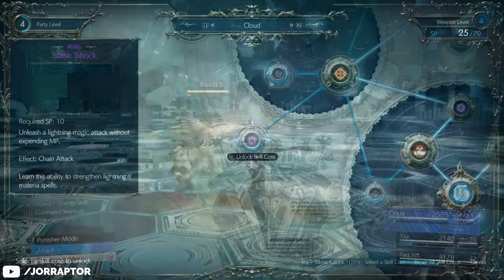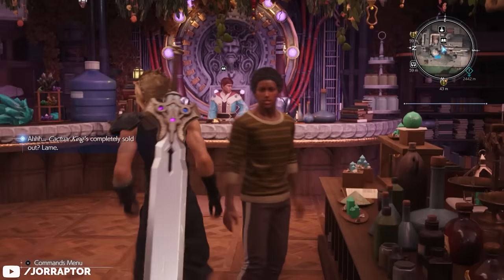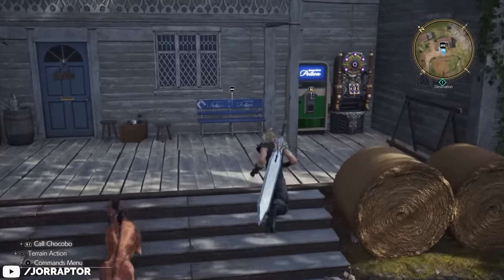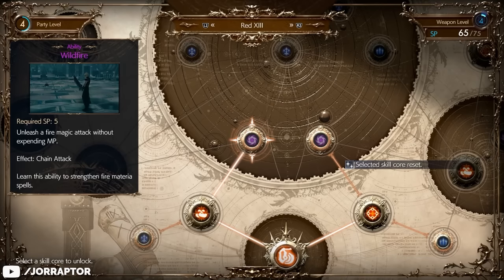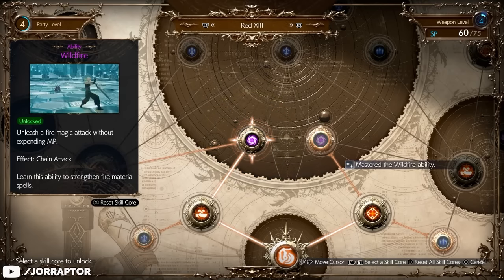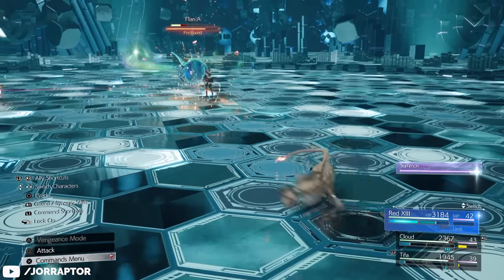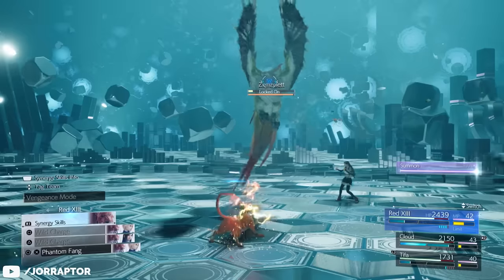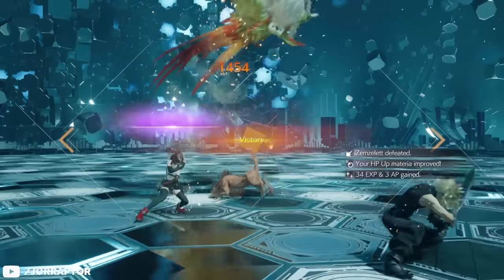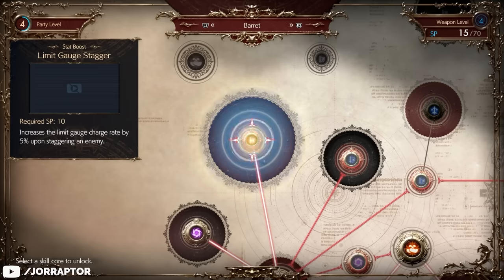You can also find more free elemental abilities by spending SP at the bookshop and the purple vending machines you find often. The purple nodes give elemental abilities that cost no MP, which is nice for exploiting weaknesses even though the ability power isn't that high. Synergy skills are also nice to spam with your partner to build up ATB together, and there are passive bonuses to unlock as well — and you can reset these nodes at any time.